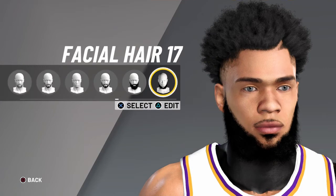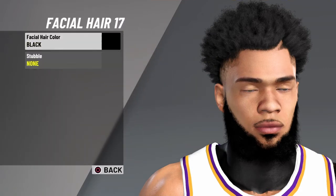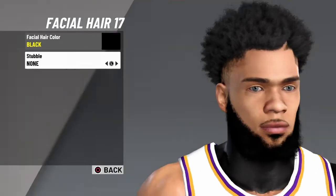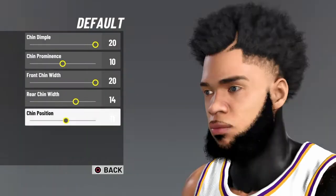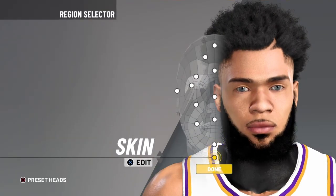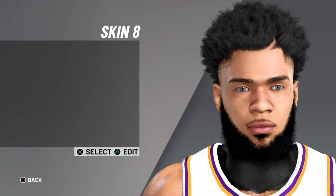We got facial hair — you always want to go beard 17, and I had it on black. Stubble you can do, I don't really like it, but that's just personal preference. That gives you that cheesy beard you see people using. For the chin, it's default — shapes out the beard better and gives your player's face a better look. Now we got the skin, which is just 8, no blemishes, no freckles, and pock marks are off.